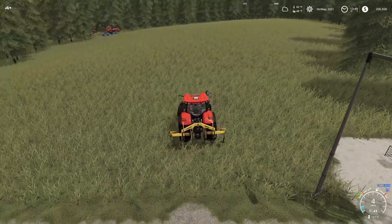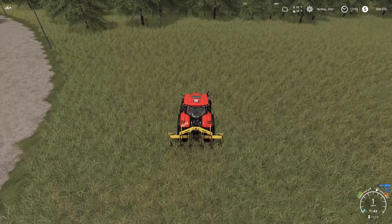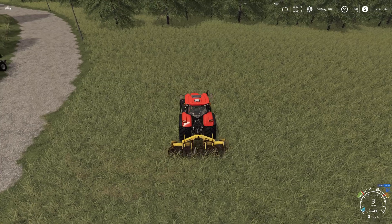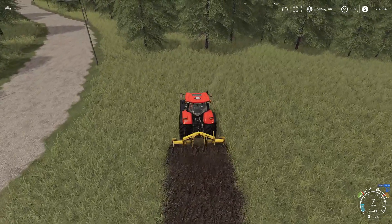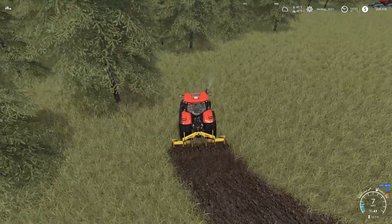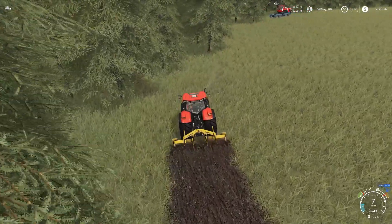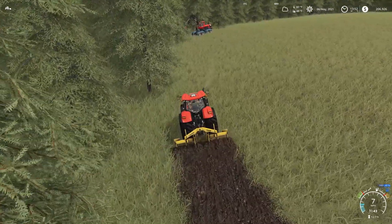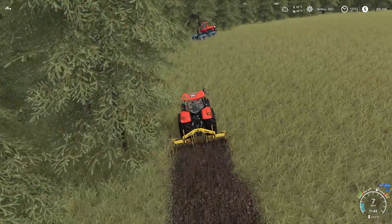We've only got a four-meter wide plow to create fields. Let's drop the subsoiler and get to work. I probably should have fueled up the Case Puma — at the end of the last episode the fuel was getting low. We'll be fine though — if we get low I'll just head over to Wayne's and top it off.